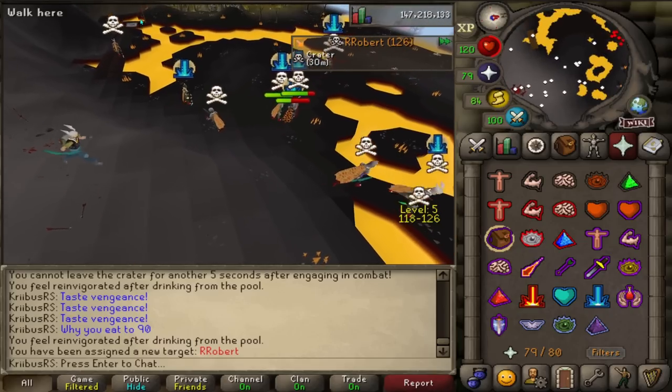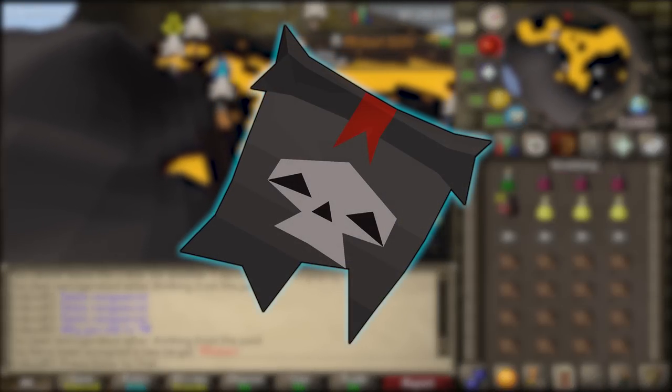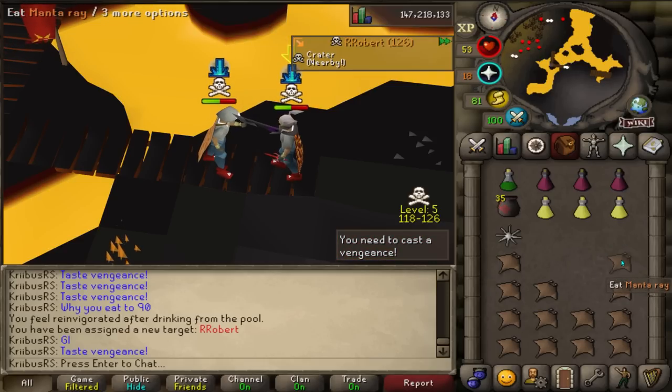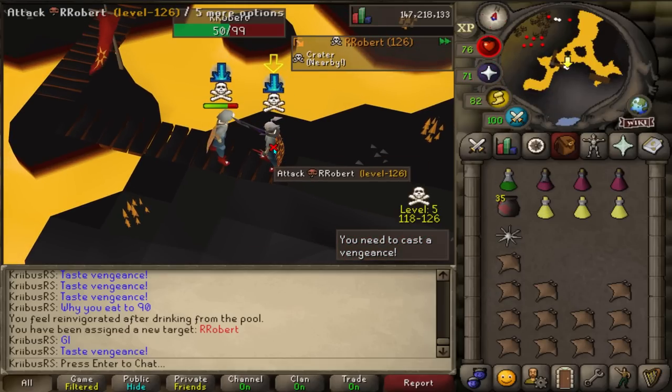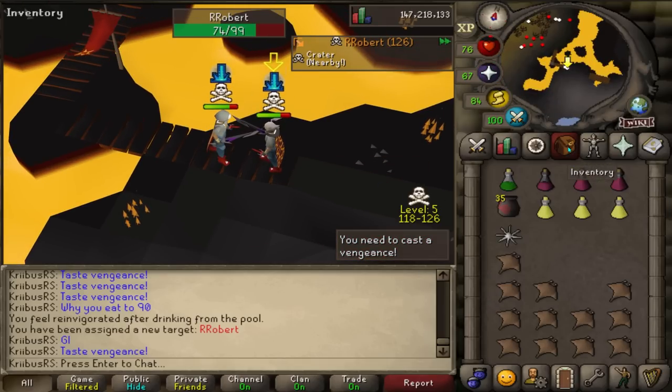First, I need to get 100 points to unlock the Dark Bow imbue scroll, and I just have the perfect target for that. Robert is a well-known YouTuber and a big guy who has participated in a lot of the Deadman Mode tournaments and almost won the first one. And he has no idea what's coming for him.